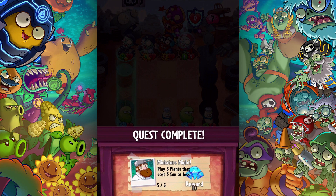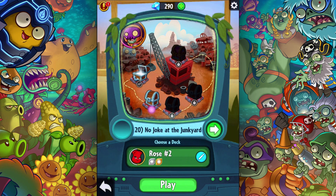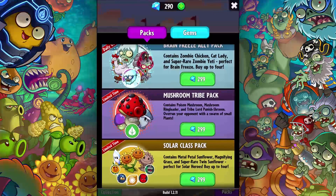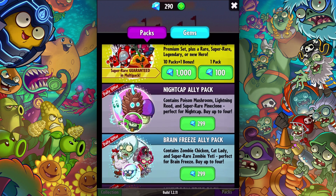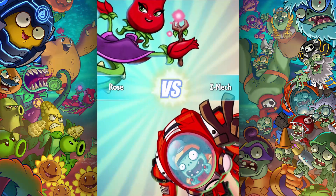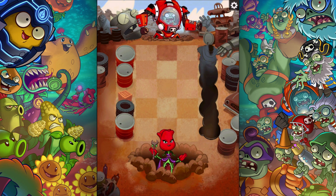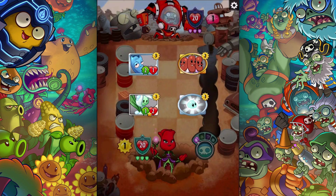Rust Bolt — that's a pretty interesting Rose deck I would say. Quest complete, nice to get 10 gems for that. Another one complete, another 10 gems. I did 31 damage to the zombie hero, so let's do the next battle — I'm at 290. It's 299 that I need, it's a real shame. The Nightcap ally pack looks cool, could have some more pine clones. Anyway, let's go — no joke in the junkyard, sure. Who's next? It's Z-Mech! Let's see what Z-Mech has to offer me.